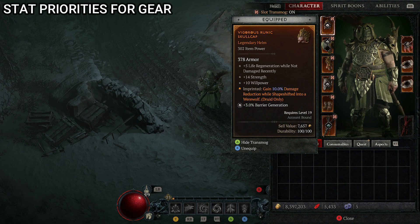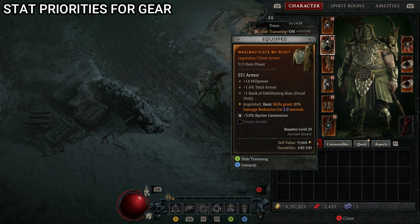As for stat priorities when choosing items: for the helmet, the two biggest things are cooldown reduction and increased max health. Secondary priorities are basic skill attack speed or anything helping with barrier generation, which we always want to focus on for this bulwark build. For the chest, the two most important stats are damage reduction while fortified and damage reduction from poisoned enemies, since we poison enemies with our creeper and want to reduce incoming damage. After that, damage reduction from close range or increased max life.